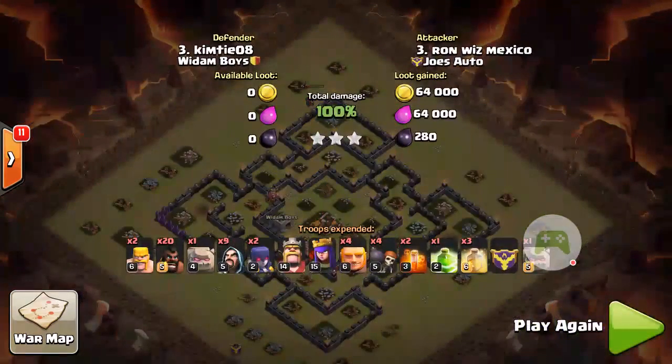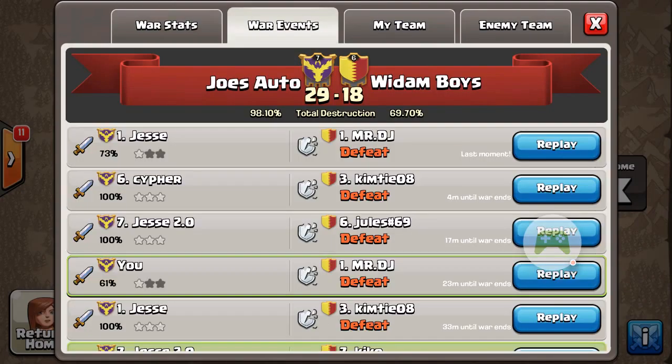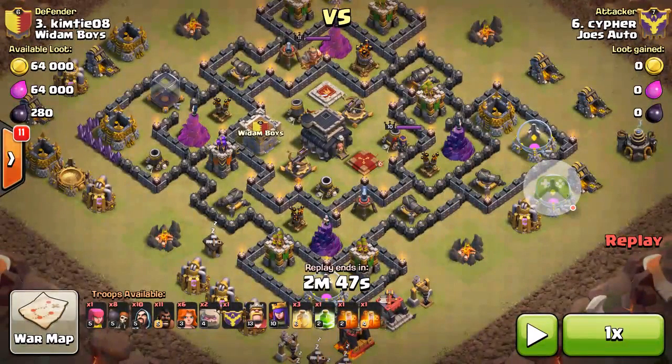Lastly, Cypher also three-starred this base at the very end just for some loot. He used a similar approach: 11 hogs, 6 valkyries. I believe he used 3 golems to create a big wave going in, wizards to funnel, a jump spell, 3 heals, and poisons for the CC.